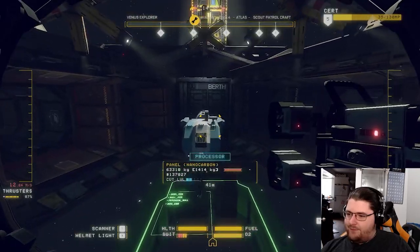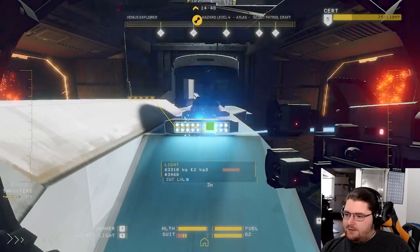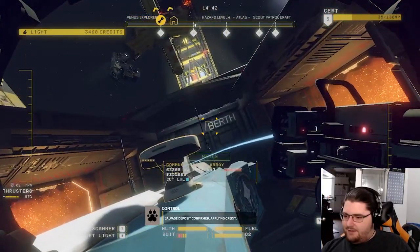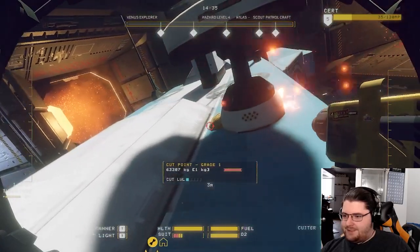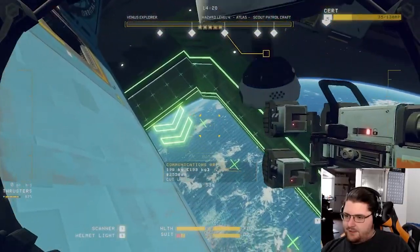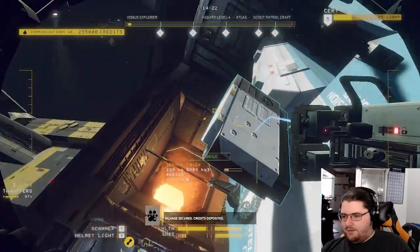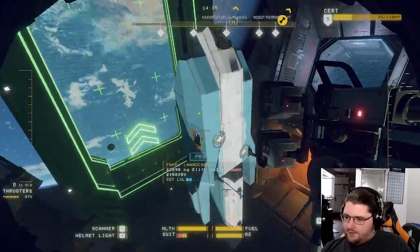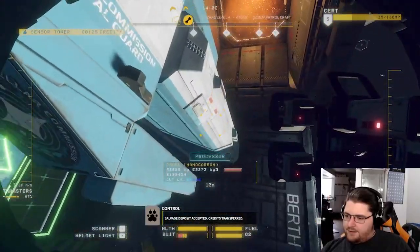Hey, look, we can finally pull ourselves forwards. Hey, look, there's some lights — some of those fancy lights. Got some little footsies to keep this attached. Communication person on the right way, sent off. Salvage secured, credits deposited. Salvage deposit accepted, credits transferred.